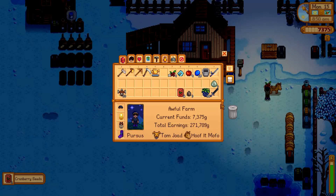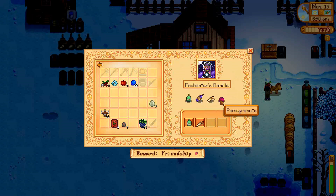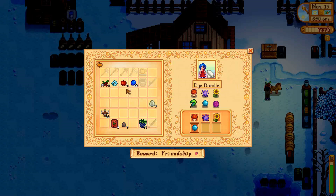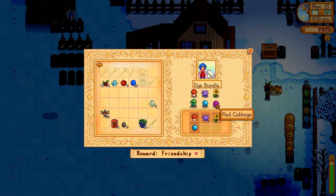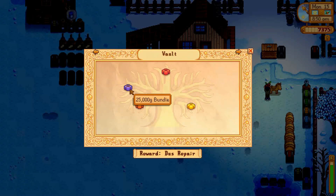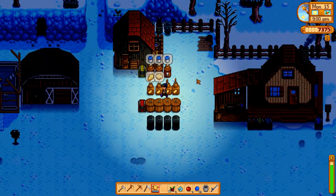The only two community center bundles left are the enchanter's bundle — we have a wine cooking, we need a pomegranate — and the chef's bundle, where we just made the maki roll, we need a fiddlehead fern from the secret forest in summer, and a truffle which requires pigs. Then there's the dye bundle: red cabbage is a year-two Pierre crop, and duck feather is a rare drop. The rest of those are just straight gold, so we're good on that.